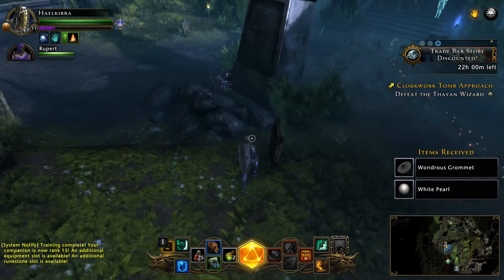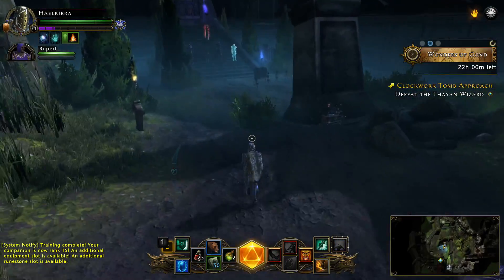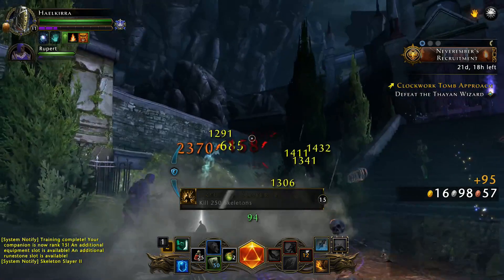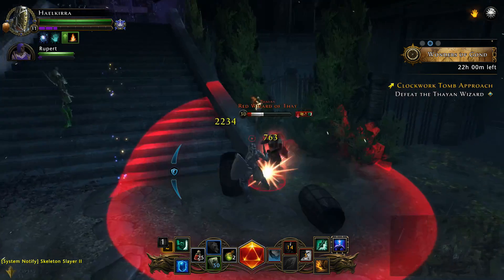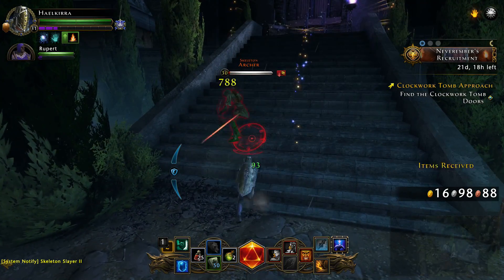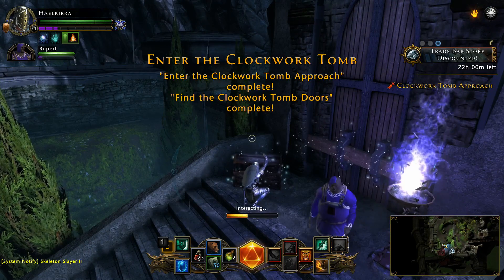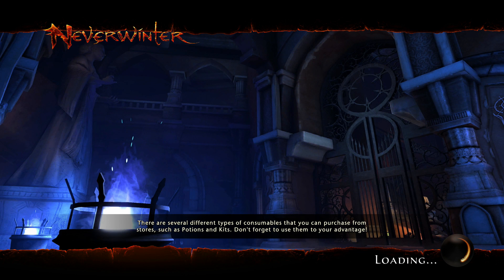Everybody is back from training now which means I can send Rupert away. There's also a nature kit back there to the left but I don't have any nature kits with me. The wizard I have to defeat is here - yes, there he is. That Anvil of Doom move combined with the knee breaker - do the big overhead swipe first and then the low kick - that is sweet! Treasure chest, and into the tomb we go.